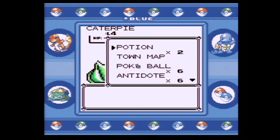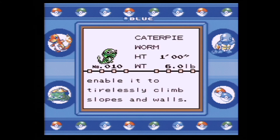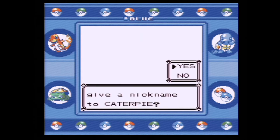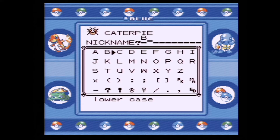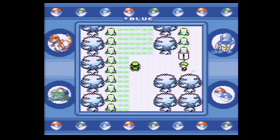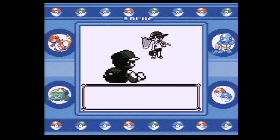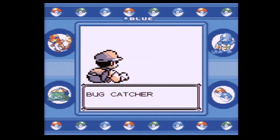Here we go — this is our encounter in Viridian Forest. We got a Caterpillar and I'm gonna add that to the squad for right now. It does evolve pretty quickly into its final evolved form, so I think early on that's going to be important for us to have on the team. We're gonna name it Bird Food — I think Bird Food is fitting for Caterpillar. At level 10 it evolves, and at level 12 it learns Confusion. I'm gonna battle every single trainer — I think there's only three or four in Viridian Forest.